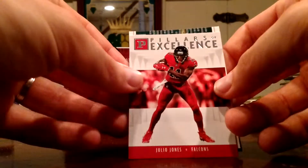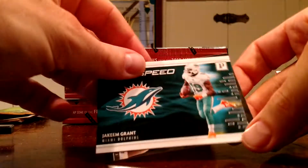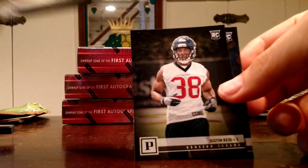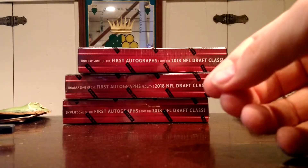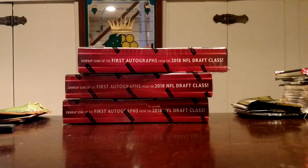And then some inserts here — Julio finally showed up to practice. Lightspeed. Shaquem Grant. And then our rookies: Connor Williams, Arden Key, Justin Reed, Bo Scarborough.